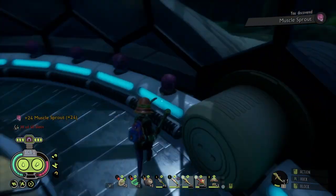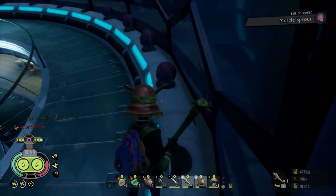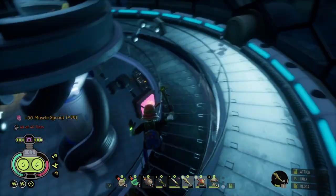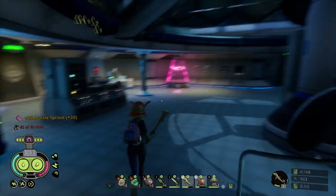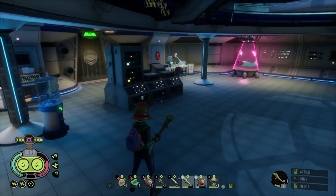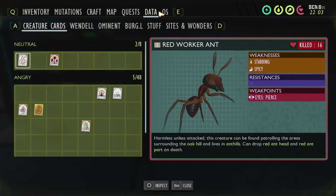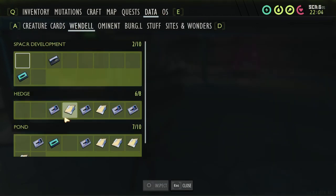These are muscle sprouts — as you can see, every time I go up it says 'gain muscle sprout.' These make your potions more potent, I'm pretty sure. But I have to re-watch this tape.